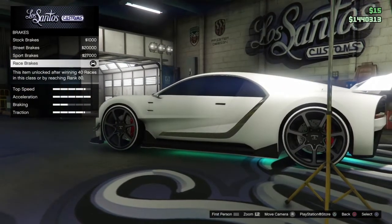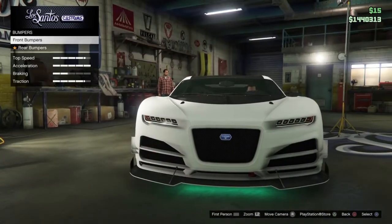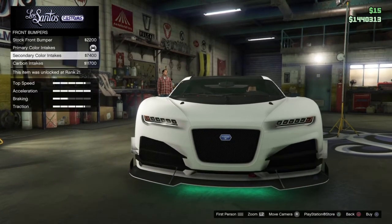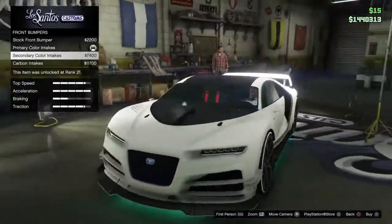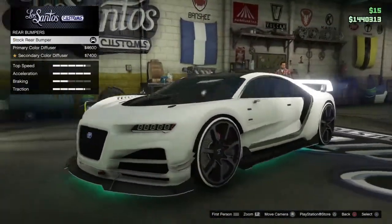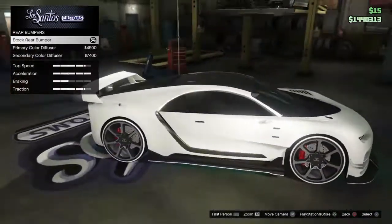And the brakes — I've got the top race brakes. I like to spend a lot of money on cars I like. For the front bumpers, I chose the primary color intakes. I like this — I don't like too much black, but it's pretty nice. You can also see the stock front bumper. I've got the stock rear bumper too. I chose the stock rear — I like it when it's already black.